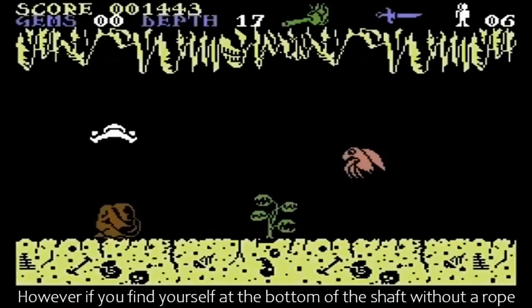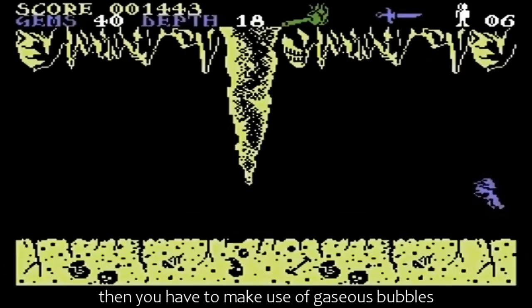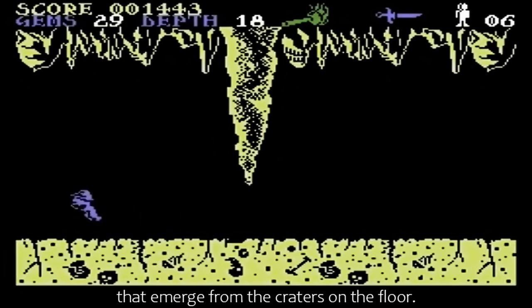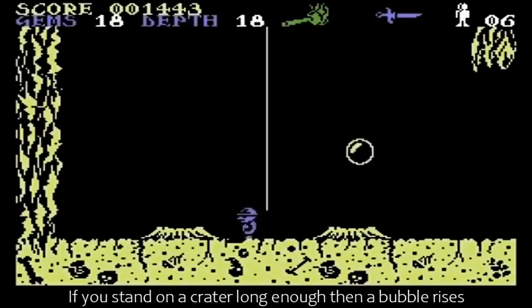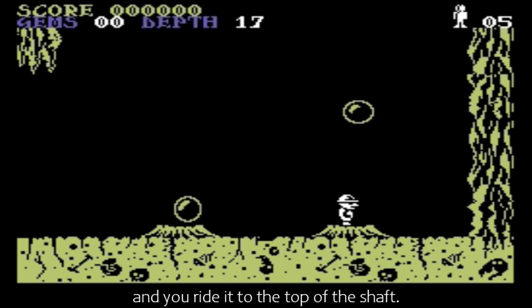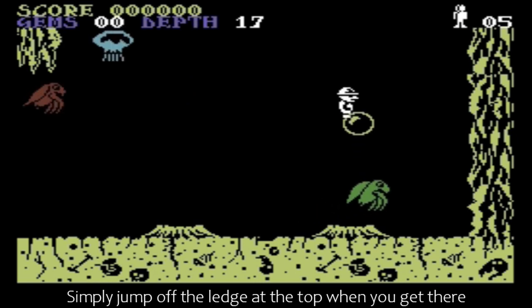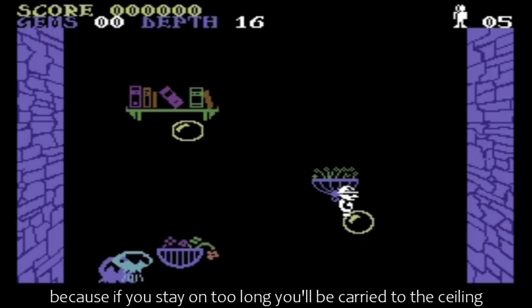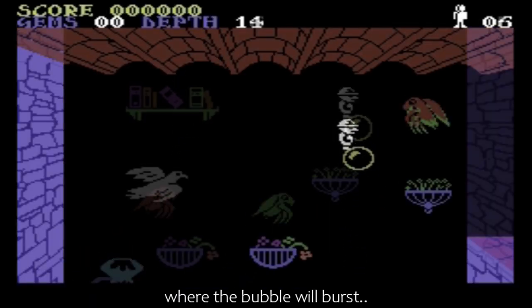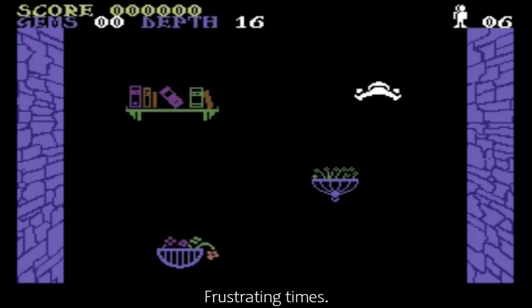However, if you find yourself at the bottom of the shaft without a rope, then you have to make use of gaseous bubbles that emerge from the craters on the floor. If you stand on a crater long enough, a bubble rises and you ride it to the top of the shaft. Simply jump off the ledge at the top when you get there, because if you stay on too long, you'll be carried to the ceiling, where the bubble will burst, sending you all the way down to the bottom. Frustrating times.